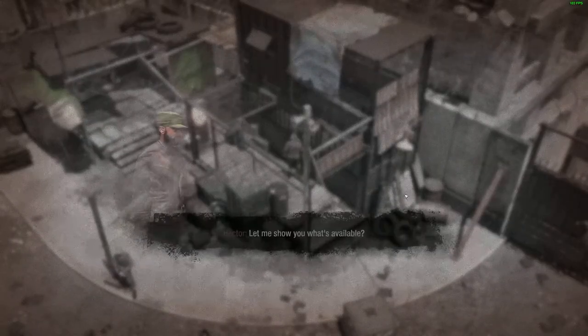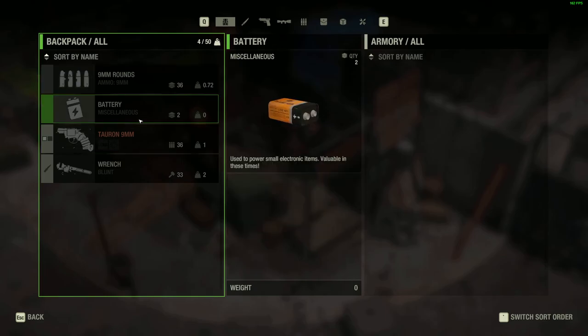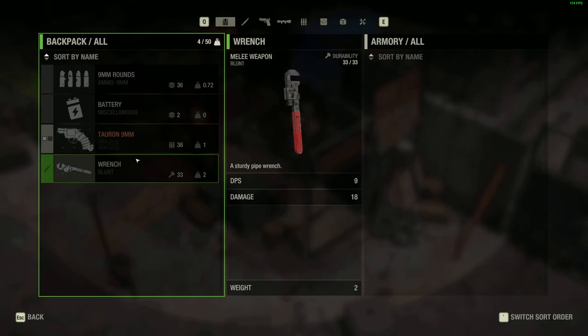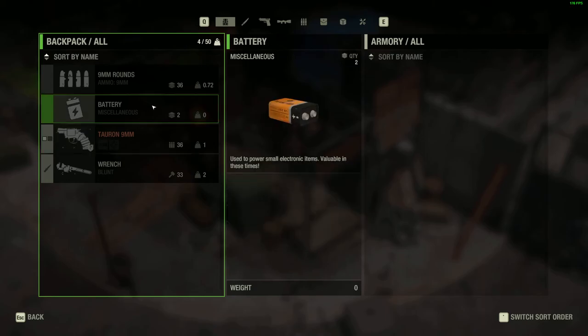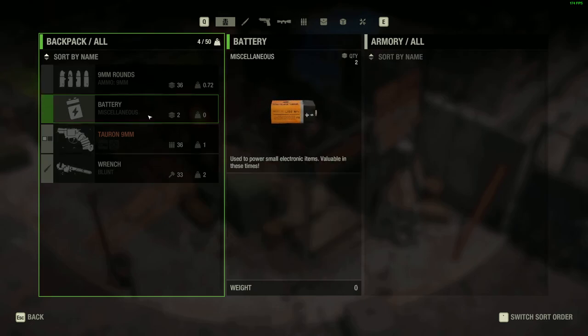Armory is nice. Hector, show me what's available. That's a rusty gun — item is damaged. How about the wrench, can I upgrade this thing? DPS 9, 30 damage — this is 18 damage. I have a 9-volt battery. Why does it have to be 9 volts?